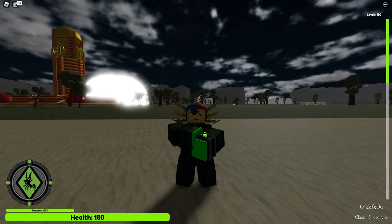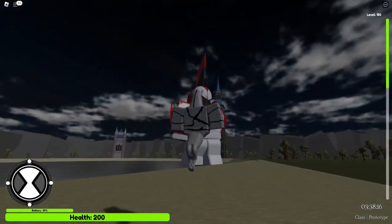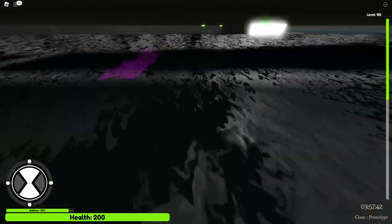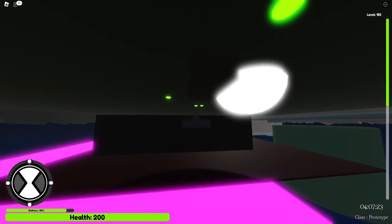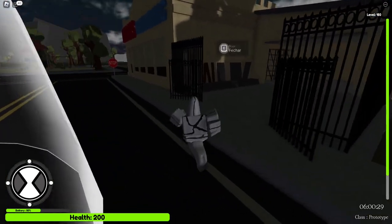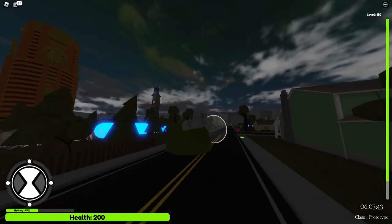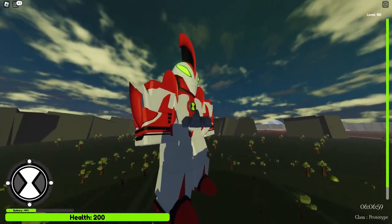Ghost Freak is interesting because I can fly and turn invisible, but while invisible I noclip — so I can go into the map and look at things I shouldn't be looking at. Aside from that, I turn my head around and unleash tentacles, so I can just walk up to someone and use that move on them.